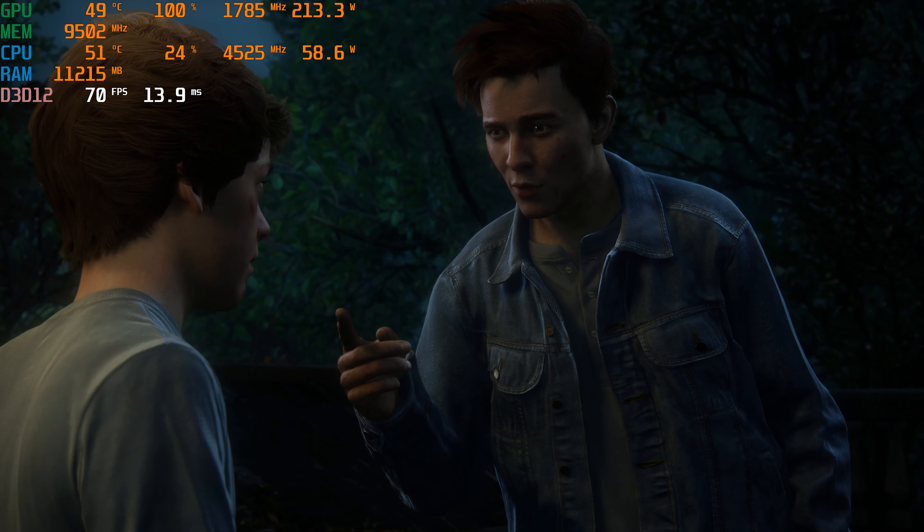Taking a look at our baseline at native with no upscalers enabled, Uncharted averages around 70 FPS with 1% lows at 59 and 0.1% lows at 53, which is a pretty smooth experience overall. Simply enabling DLSS quality or FSR quality already nets a performance increase of around 44% and 37% respectively, which is really impressive — especially given that these options offer the least amount of visual degradation, upscaling from 2560x1440 while still retaining crisp visuals. Switching to DLSS balanced or FSR balanced nets an improvement over native of up to 61%, while still retaining an ideal balance of visual fidelity and performance.